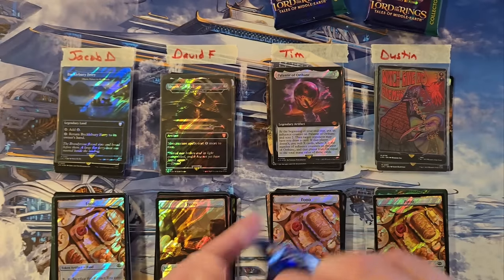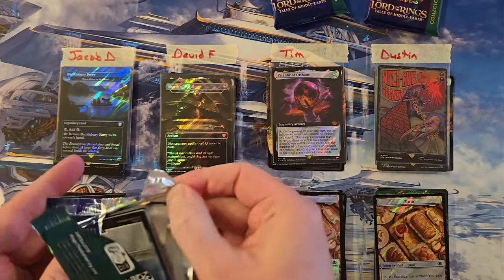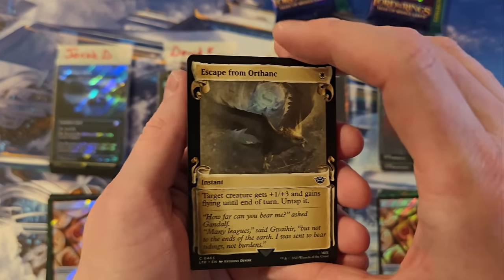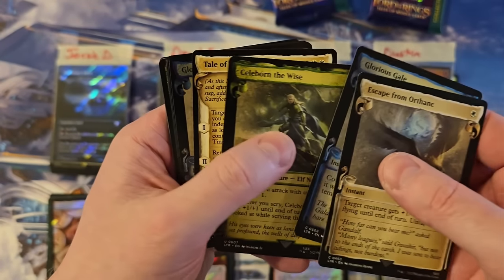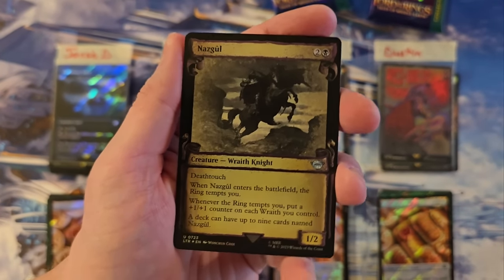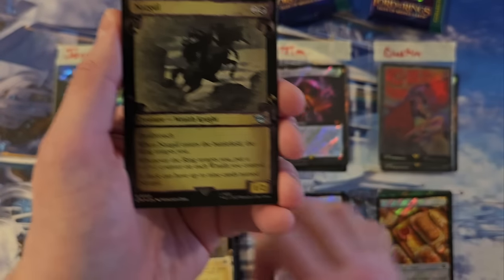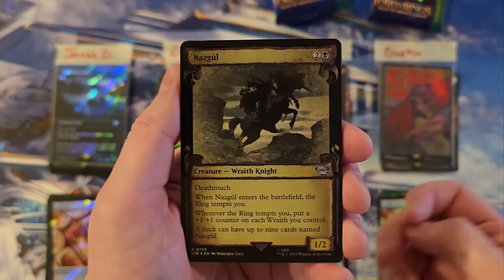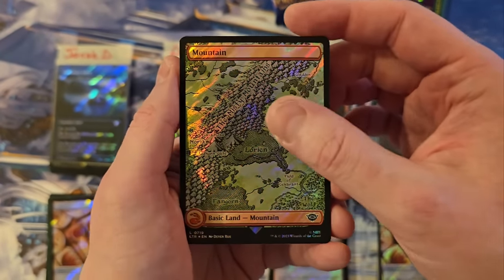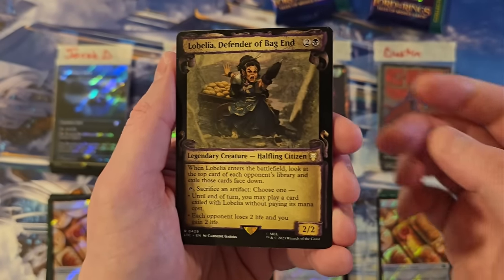David. There we go. Escaping from Orthanc. Hey! Foil Nazgul. These things have been hitting past the $15 mark at this point again — nice hit, David. I know you have a Nazgul deck, so you have a home for this. Mountain. Labelia — got a lot of her. This is the commander version, but that's a three.